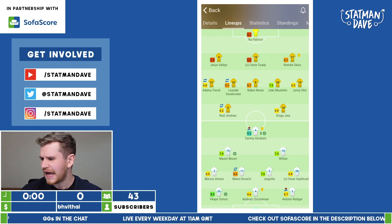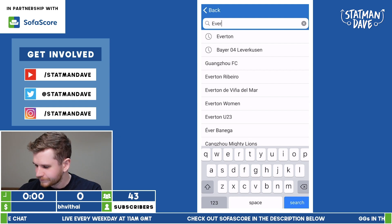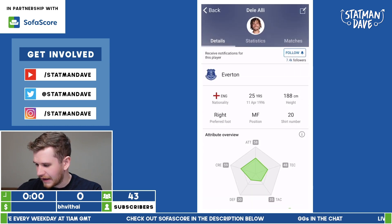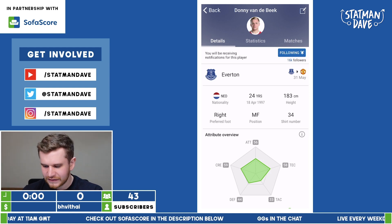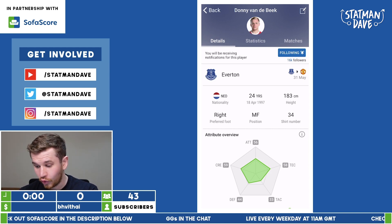Let's move forward to Everton. Everton making some big acquisitions in January for Frank Lampard, including former Tottenham star Dele Alli, and of course Donny van der Beek. The interesting side here is I'd statistically and profile them tactically as very similar players — second strikers that like to do their best work off a centre-forward.